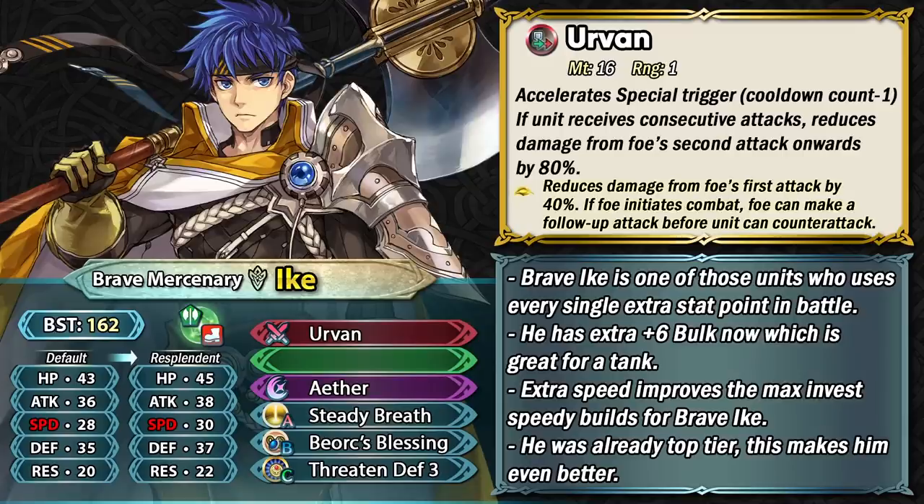Irvine accelerates his special trigger by one, which is absolutely amazing, and if he's receiving consecutive attacks from foes the damage from the second hit gets reduced by 80%. The weapon refine gives him damage reduction on the foe's first hit by 40%, and it also has the additional effect of giving the foe a forced desperation, so the foe is going to be making an immediate follow-up attack on him, triggering the primary condition of Irvine. This can be bypassed with hardy bearing units, which disable the secondary condition of his weapon refine so he won't get damage reduction on his second hit.